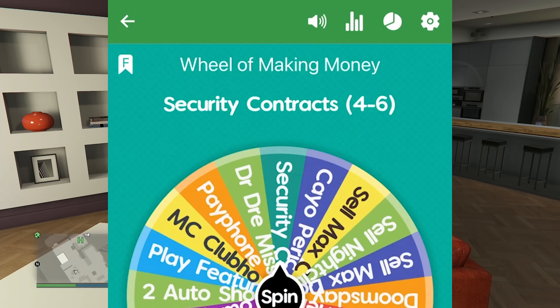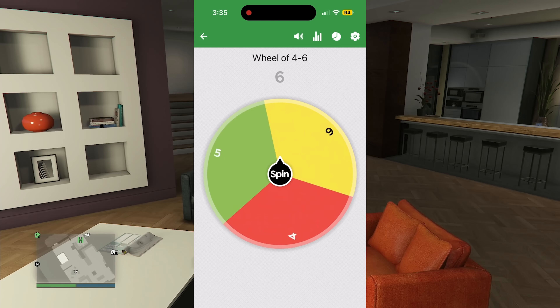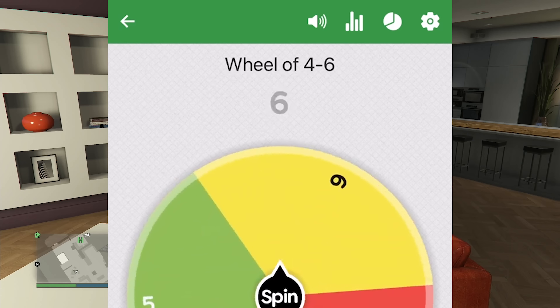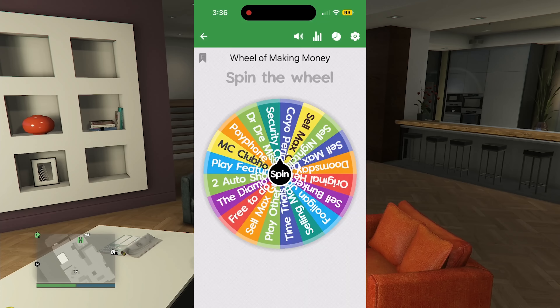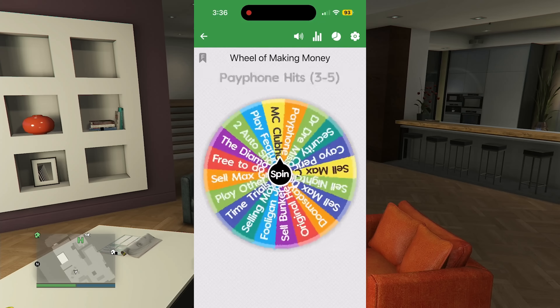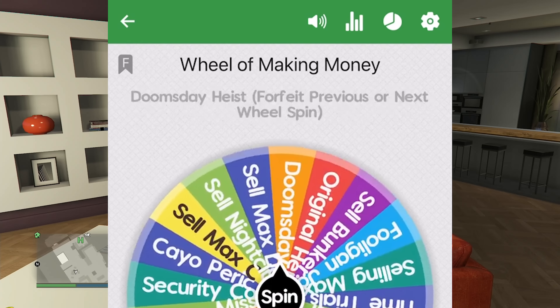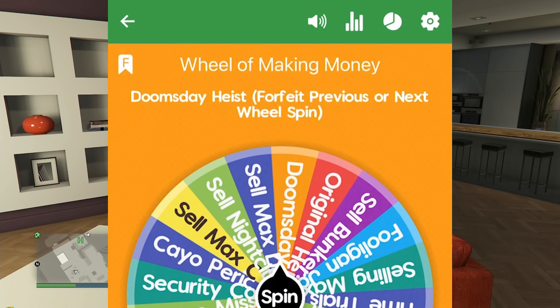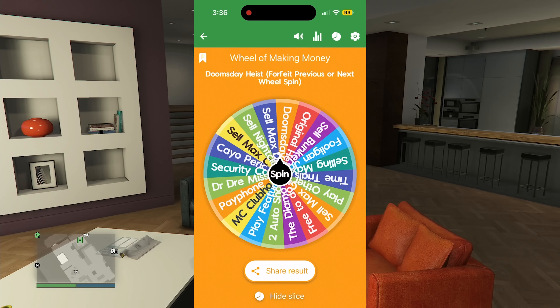On the wheel of four to six, we land on five security contracts. But then spinning again for what else to do this episode, it lands on Doomsday Heist. Never mind the security contracts — we are doing the Doomsday Heist, and this is going to be the first time we're doing it as host. We're starting with Act One.